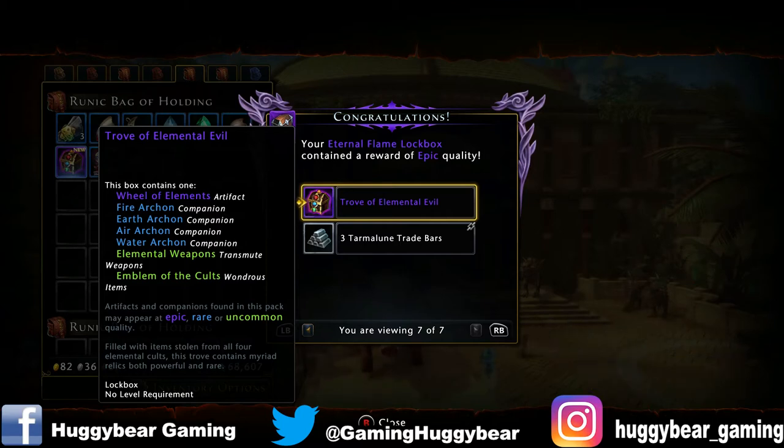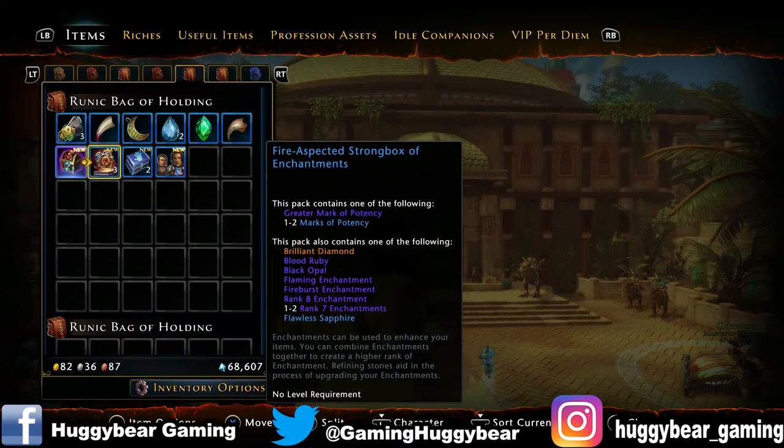To be fair, out of the videos I've done so far, the best thing we can get out of this one is the wheel of elements epic, and then you've got each of the archons in blue and some green stuff that we don't really need.